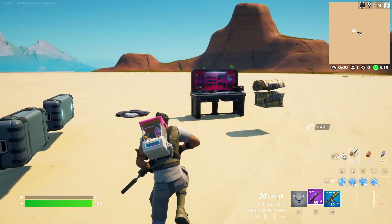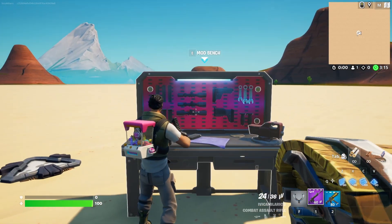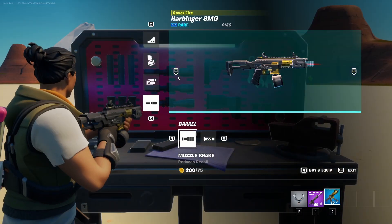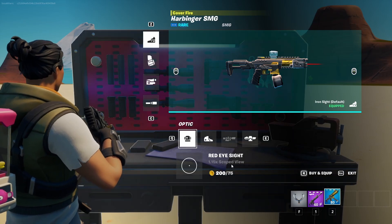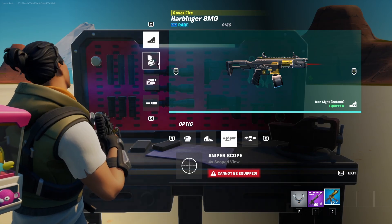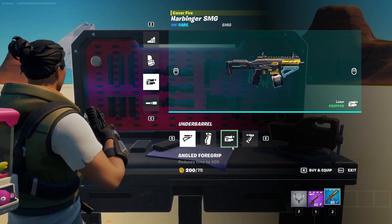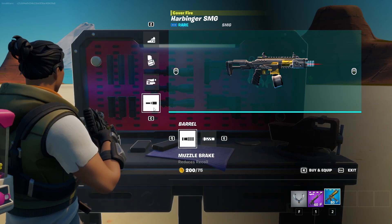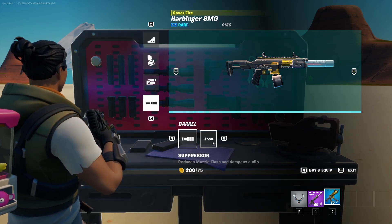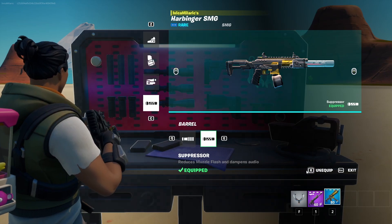Let's take this shorter-barreled SMG and see what we can improve here. Again you have your scopes, but now the sniper scope is gone. We have magazine options, under-barrel and barrel alternatives — all of which can be bought and added from the get-go.